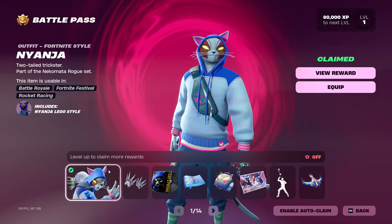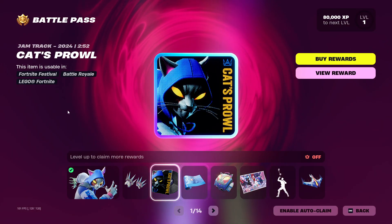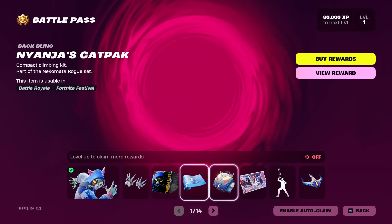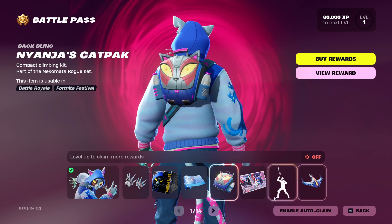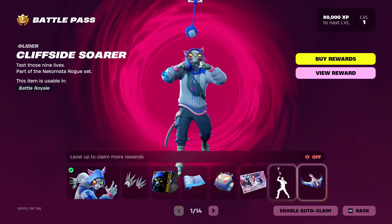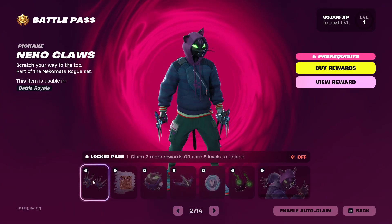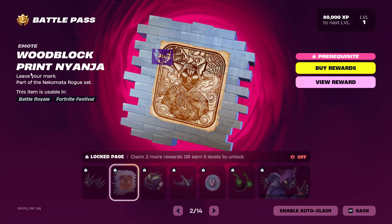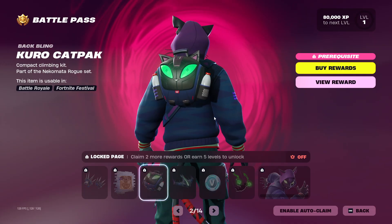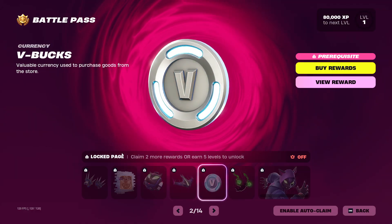Let's have a look at the brand new battle pass. We've got the Nyanja skin, the Kuro Claws pickaxe, the Cat's Prowl jam track, the Nyanja's Cat Pack back bling, the Nyanja loading screen, the yarn ball remote, the Cliff Side Soria glider, the Nyanja's Claw pickaxe, the Woodblock Print Nyanja spray, and the Kuro Cat Pack back bling edit style.